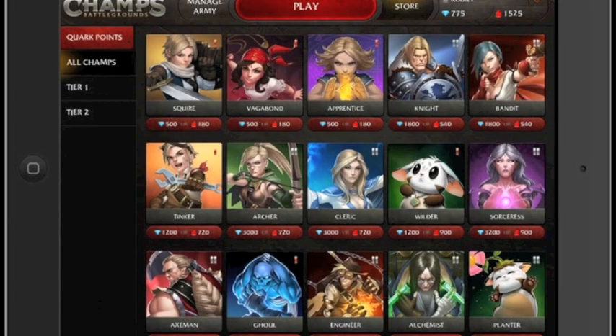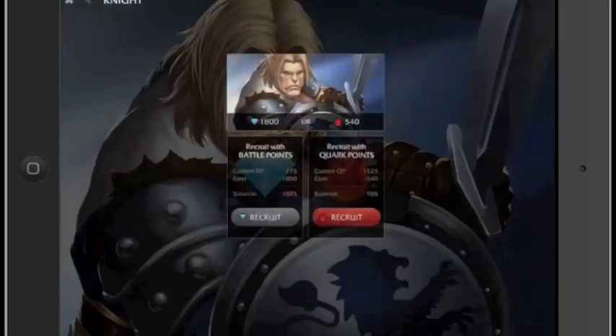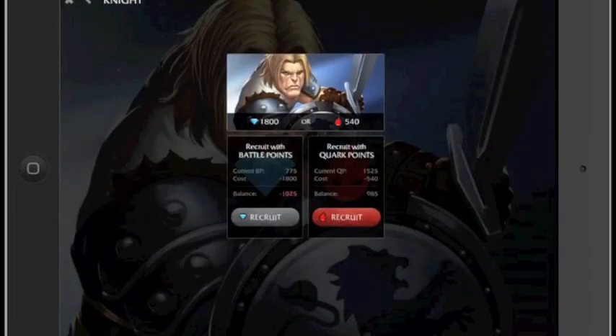As you continue to play, the strategies get deeper due to the addition of ever more powerful heroes to the enemy roster. You're able to purchase your own more powerful heroes in the store using either the earned blue currency or the earned and/or purchased red currency.